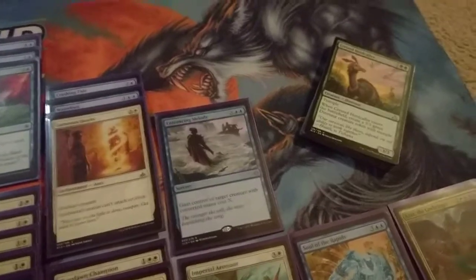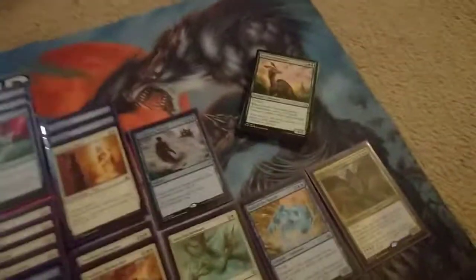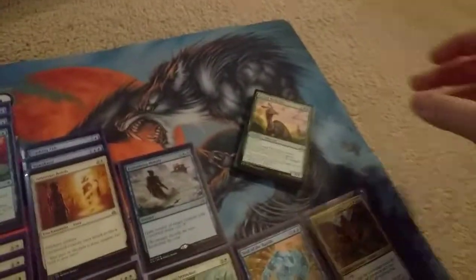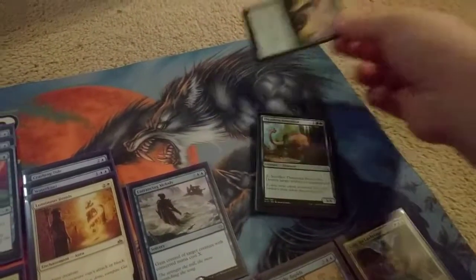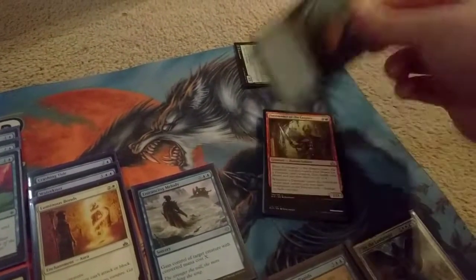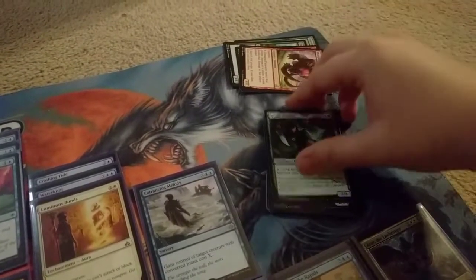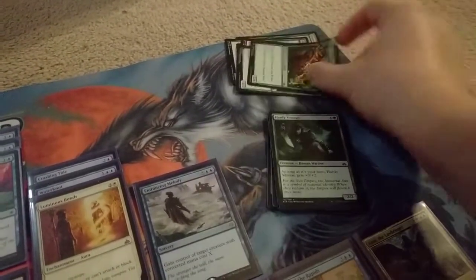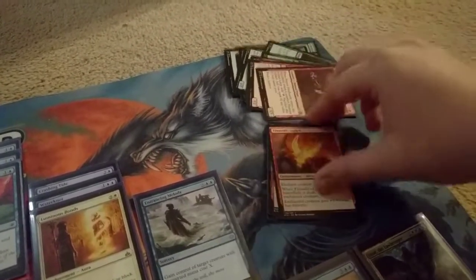My draft pool has exactly 23 white and blue playable cards, and the reason for that is because of what happened in the first pack. I first picked Crested Herdcaller, second picked Abrontadon, third picked Forerunner, and just kept going with the Red-Green Dino basic strategy. These picks were basically what I went for in my first pack.